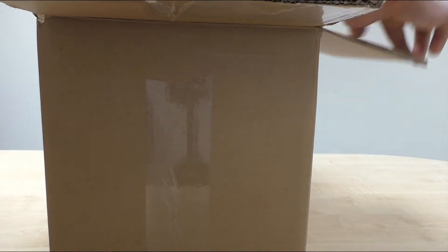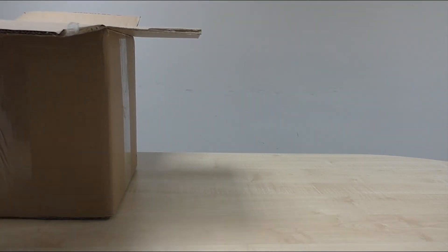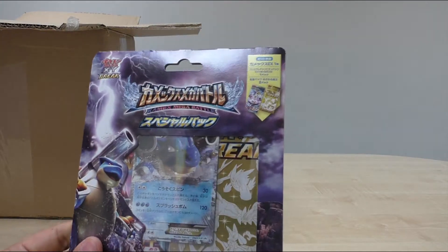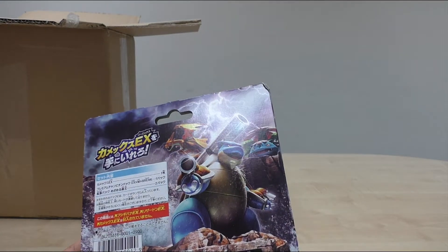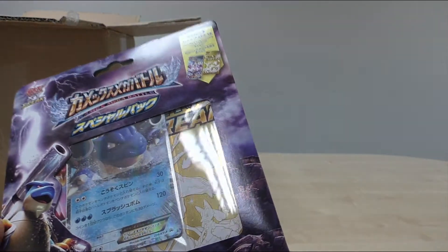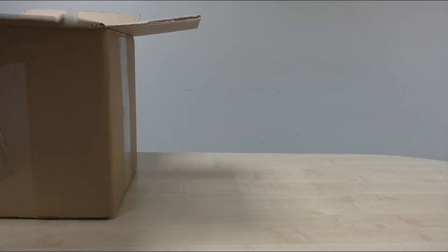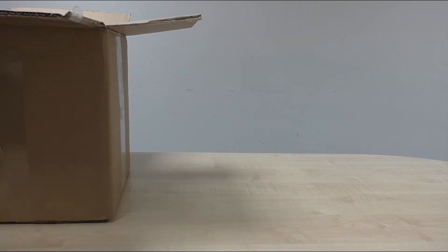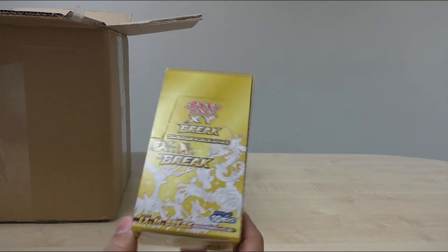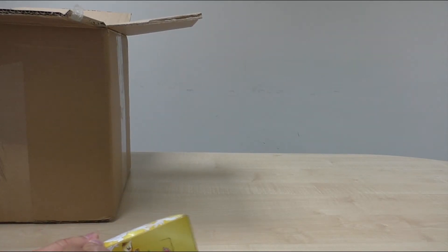So if I pop the box just over here. First up we have a Blastoise kind of promo brake blister thing. I think I did get sent one of these before from S.O. Resistain. It comes with the EX Break kind of gold packs. That's cool. Next up we have an EX Break box.